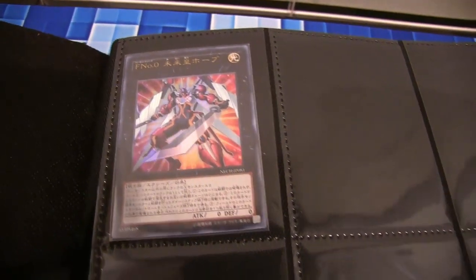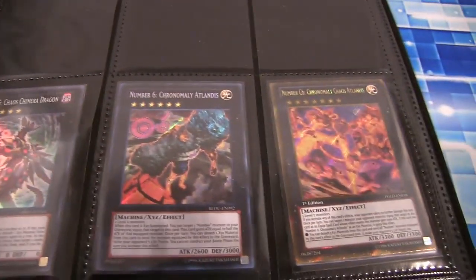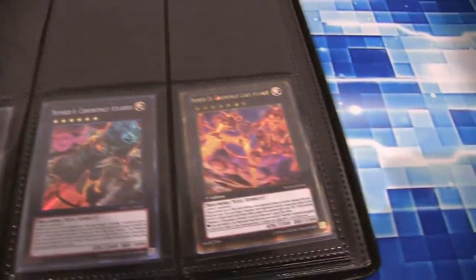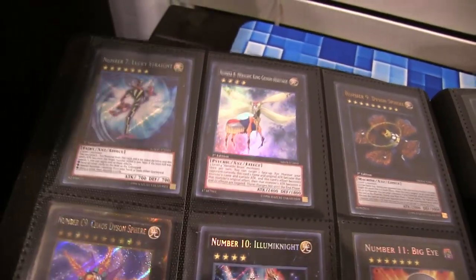First off, you have Number Zero. Of course, you have to move every card in this binder — I try to keep them in order, so adding the zero means moving them all over one. They troll you like that. We have the Chaos of Five; hopefully we'll get the regular version of that soon. Then you get the Six and the Chaos version of that. Still glad that Gold Series came out — they gave us so many different numbers on that.